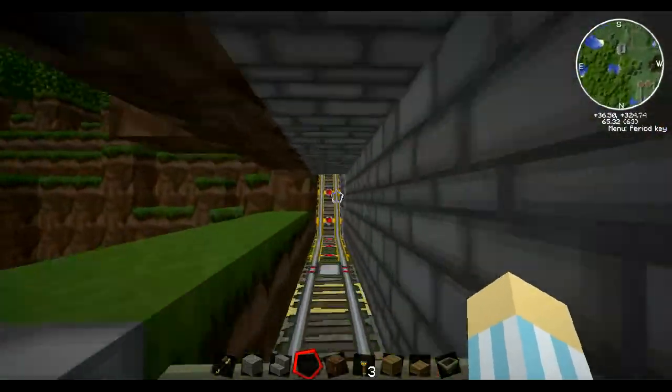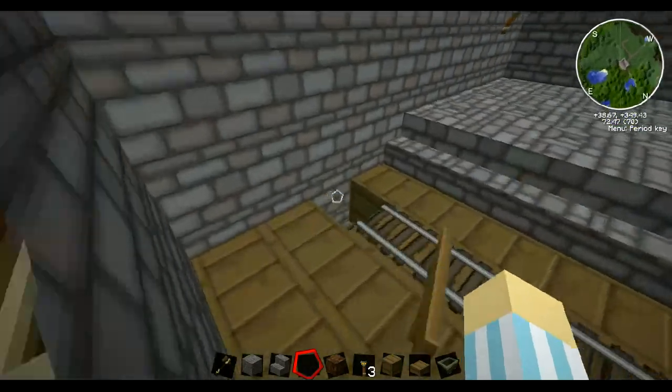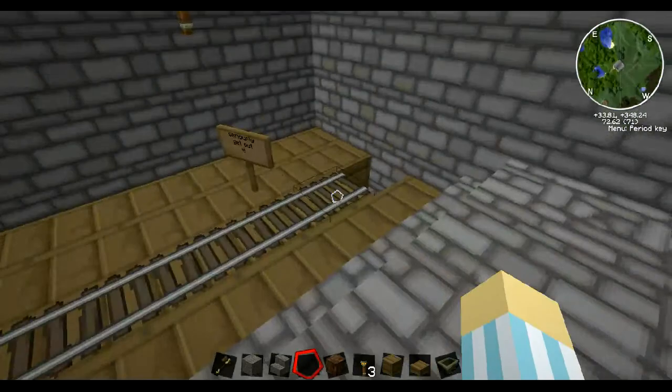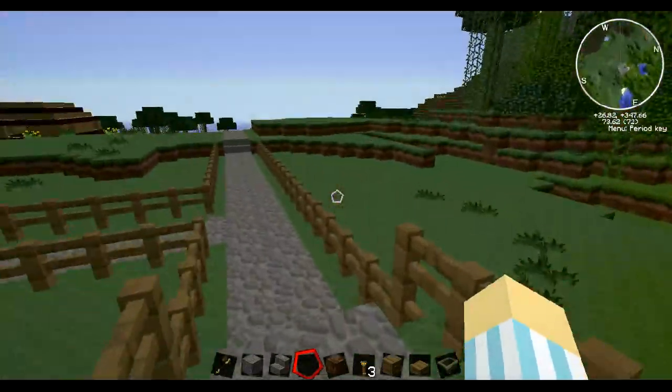There we go, that's the entrance. And this is the exciting bit — you have to get out of the minecart really quickly, and then it burns itself in there. Isn't that excellent? That's just genius crafting, that was just awesome. This is my idea, this is my platform. Apparently he's being an arsehole. Awesome.